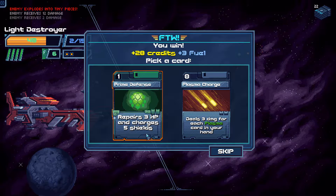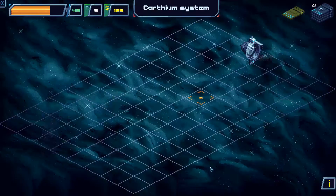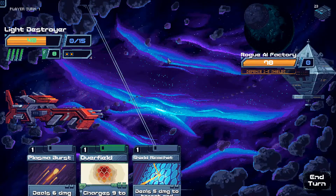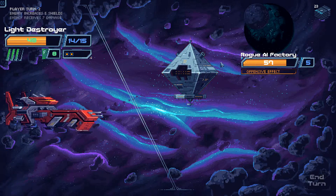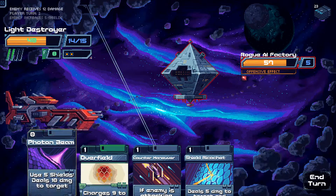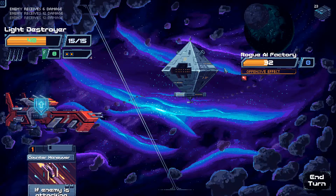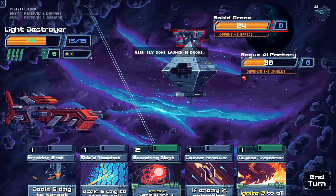Prime Defense repairs 3 HP — repairs HP? A heal on a card basis? That's ridiculously strong. Shield Ricochet, Overfield, Plasma Burst. Offensive Effect — not sure what that is, it's not an attack though. Scorching Blast, Photon Beam, Shield Ricochet. Overfield. Assembly done — launching drone. A Rabid Drone — 24 damage. That'll finish them off.